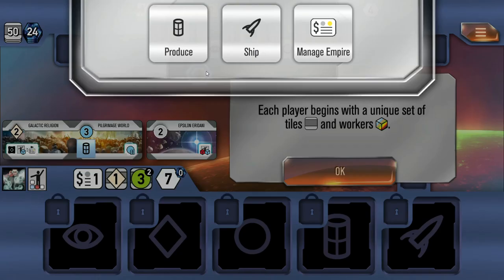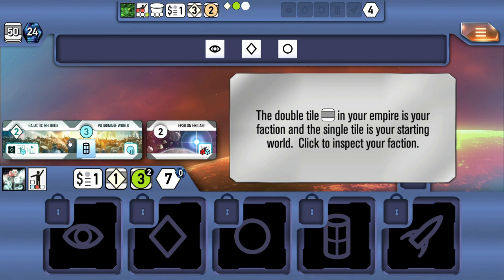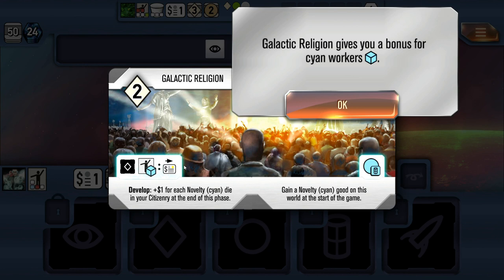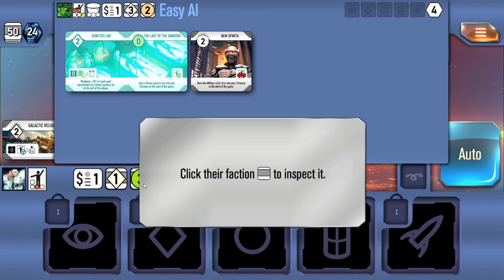As far as setup goes, each player starts with a unique set of tiles and workers. There's a double tile in your empire which is essentially your faction. This gives you a bonus for cyan or blue workers — it gives you plus one dollar for each novelty die and your citizenry at the end of the phase. This world also gains a novelty good at the start of the game, giving you a good starting point. The opponent is much more geared towards the green faction — genes.